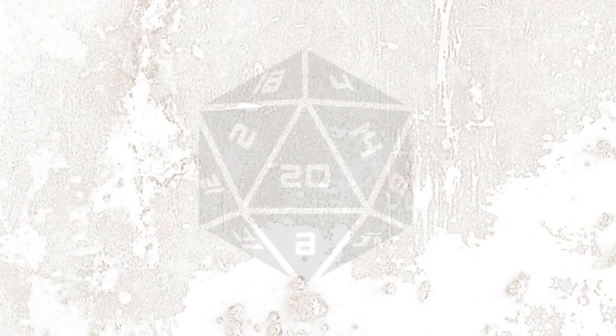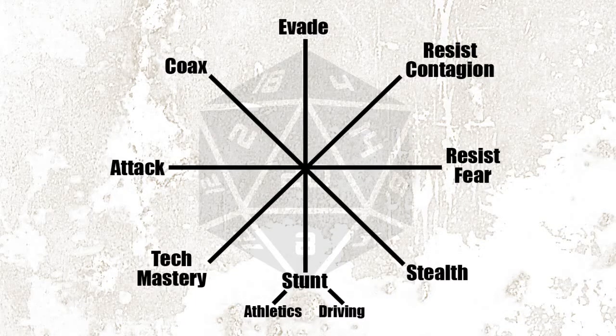There are eight core situations that necessitate the roll of a d20: attacking, coaxing, evading, resisting contagion, resisting fear, using stealth, performing a stunt, and exhibiting tech mastery.